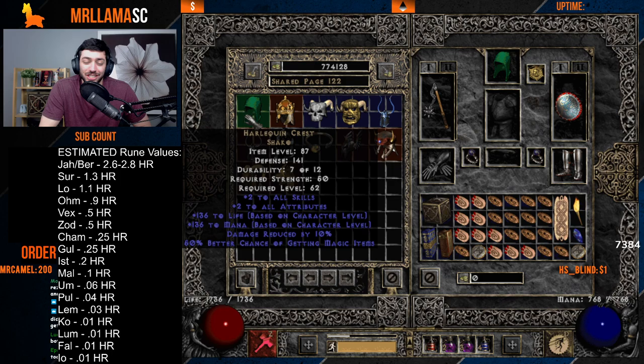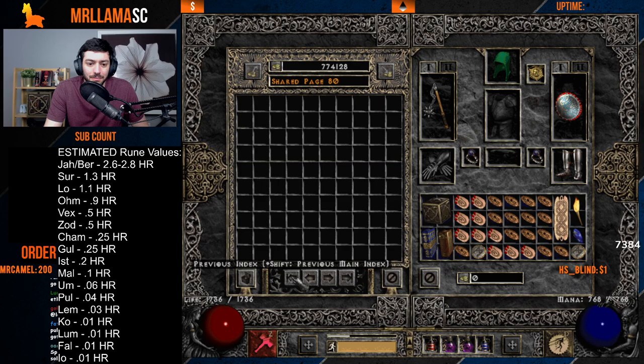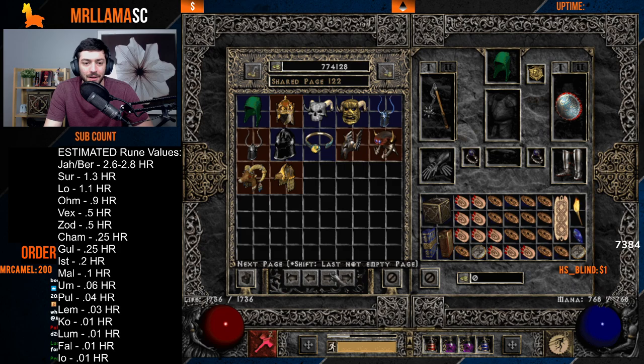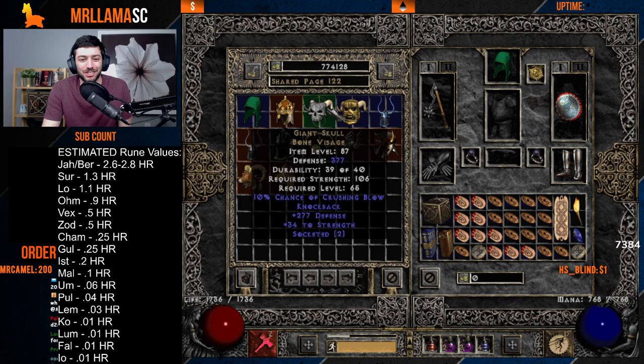Shako obviously has value — currently trading around Vex to Gul — but it'll drop over time as everyone gets one, probably settling around Pul to Mal. Crown of Ages is worth a lot with the right rolls: 15 damage reduction and 30 all-res with an open socket is worth multiple high runes, though it's more niche. Giant Skull isn't worth much — maybe Pul to Um.